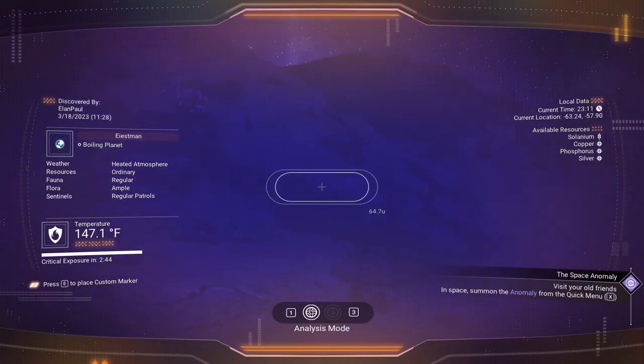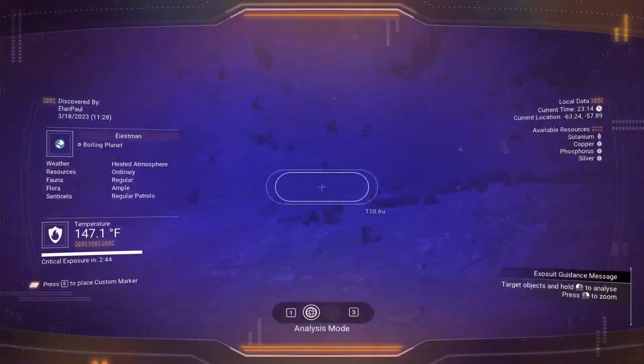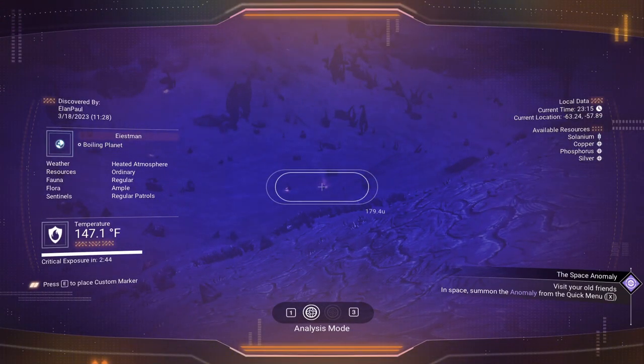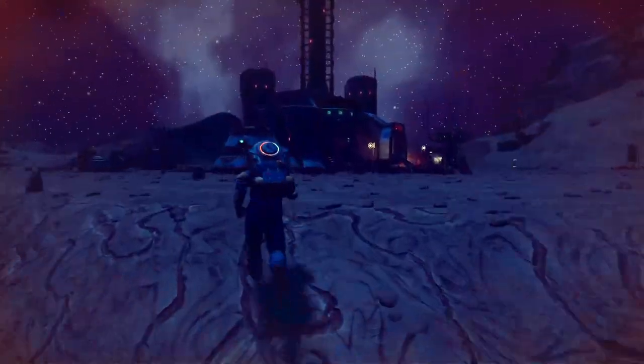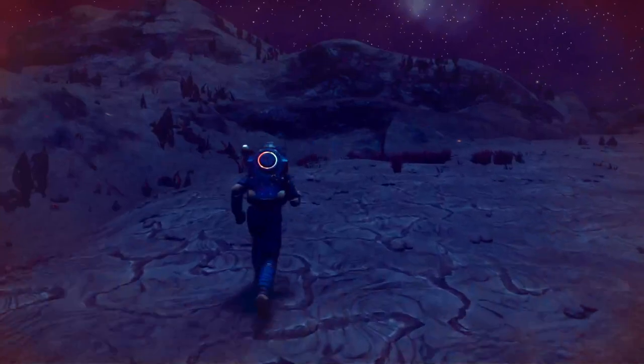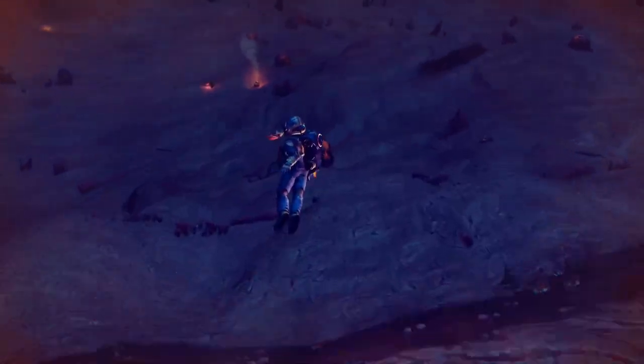We're heading in this general direction. We do have our visor, but we've got to be looking very, very carefully. High points are our friends. We want to go for areas that have things on them. We were just fortunate enough to find a building we could step into, and we do have a hazard shield, so at least that's something.